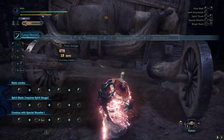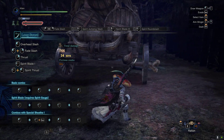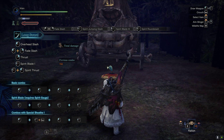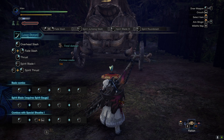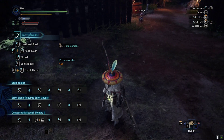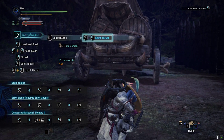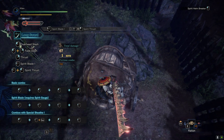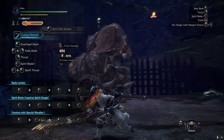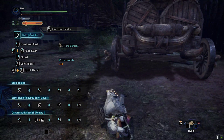There are several other moves. For example, let's say you press the move that you use for the spirit attacks — for me it's my mouse button. Let's say you do that, go forward, and if you have a bar, you'll be able to do the Spirit Helm Breaker. But if you don't have a bar, that won't work.